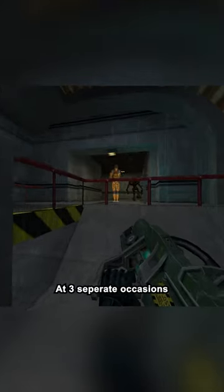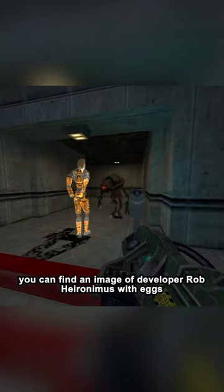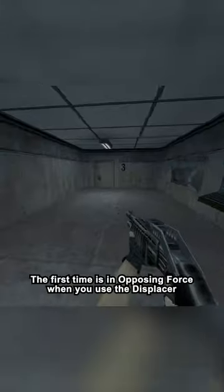At three separate occasions you can find an image of developer Rob Hieronymus with X's in front of his eyes. The first time is in Opposing Force, when you use the displacer to get into the hazard course.